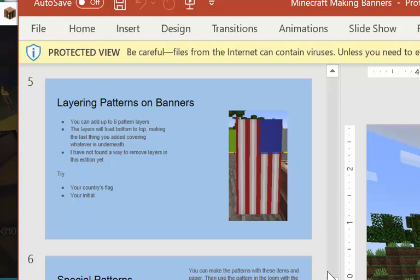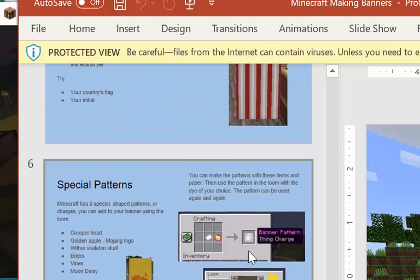I have not found a way to remove layers in this edition of Minecraft. There are some earlier versions where you could put them in water and the water would take off the last layer. Let's try playing with banner patterns for a few minutes and see what you can make — maybe your country's flag or the initial of your Minecraft character's first name.